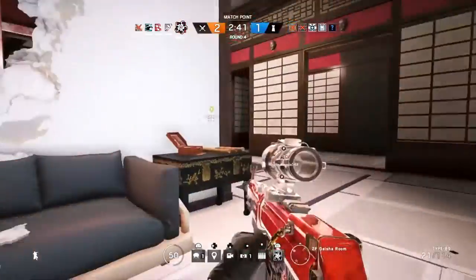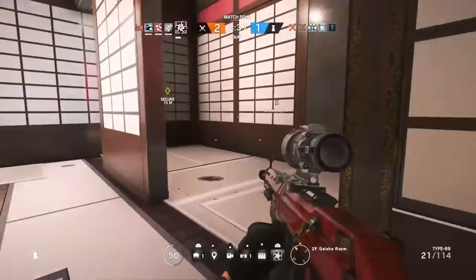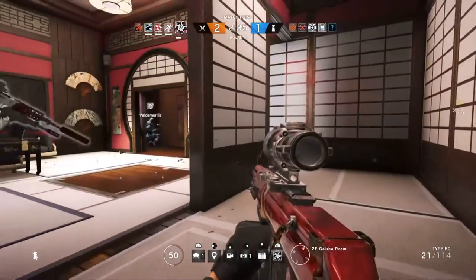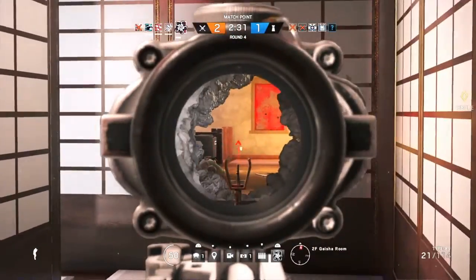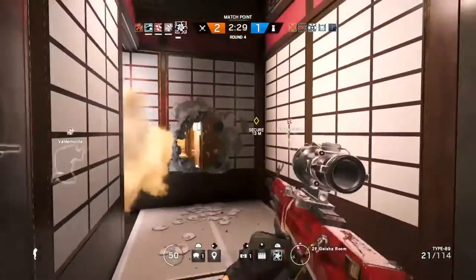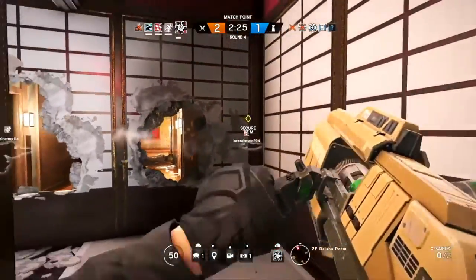One really great thing with the X-Kairos is that it can't be Bandit tricked. Bandit's batteries must be in place before the pellets attach to the wall to stop Hibana from getting in. This is extremely useful in ranked games, as Bandit has an impossible mission if he's going to stop a team with Thatcher, Thermite and Hibana working together.